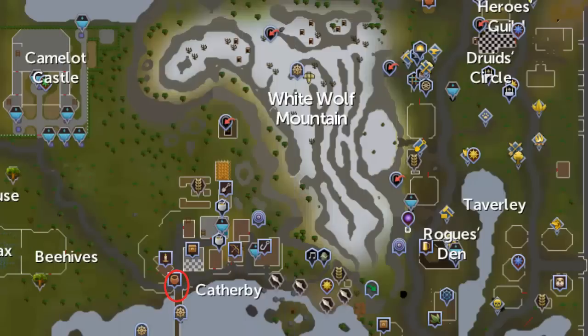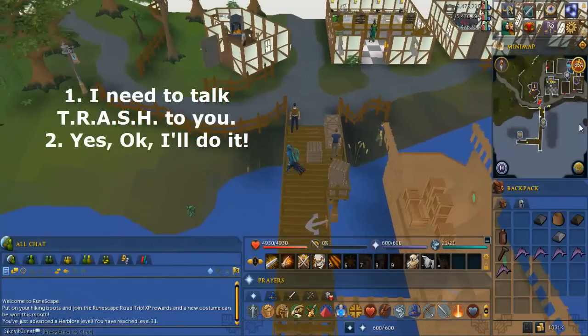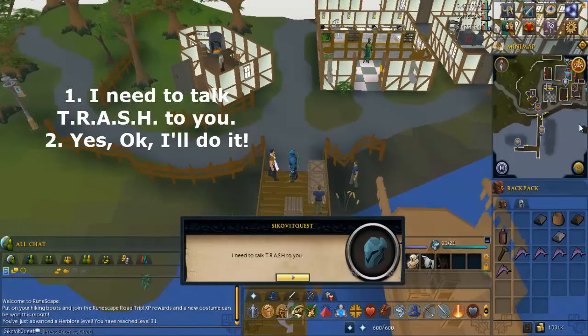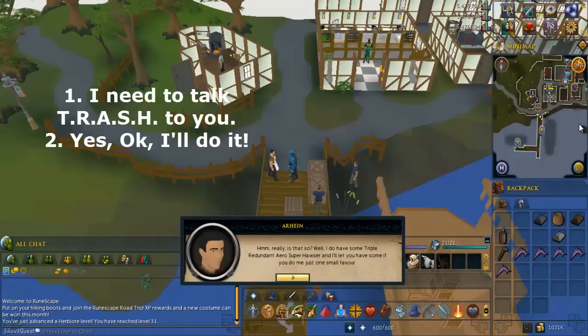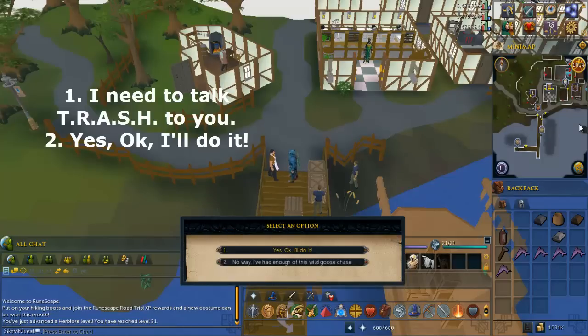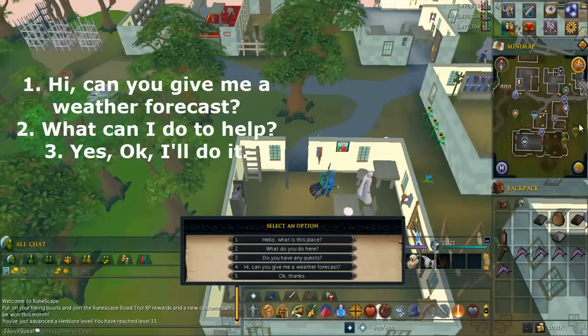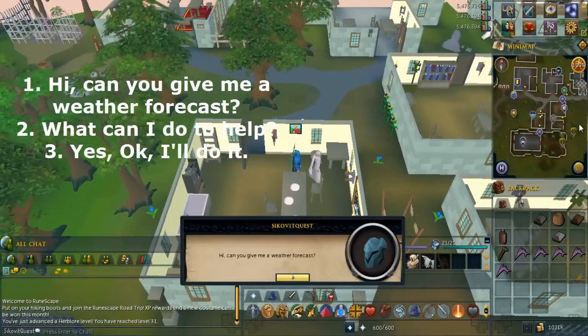Head to the general store in Catherby, which is located on the docks. Talk to the general store owner and select the options written on screen. Go to the building in Seers' Village circled in red on this map. Talk to the seer with a really weird name and select the options written on screen.